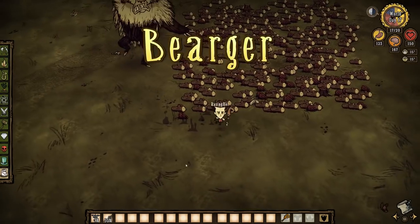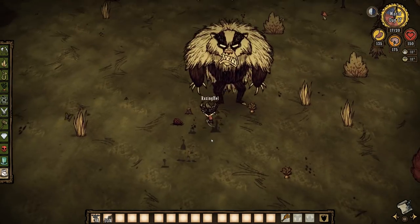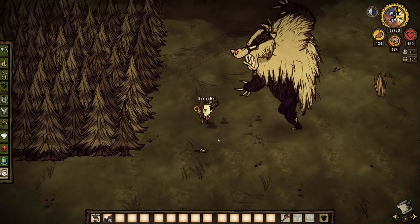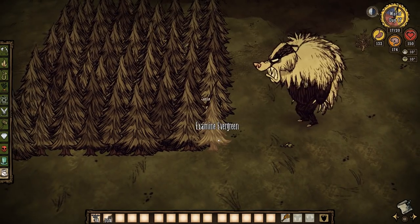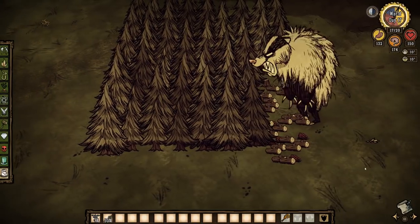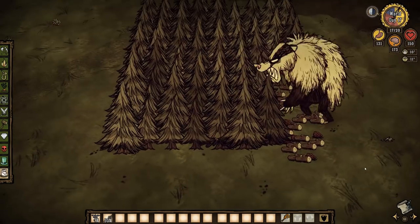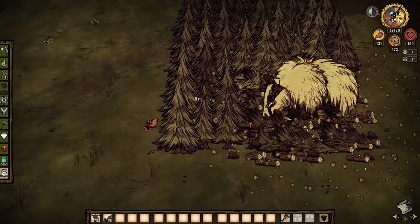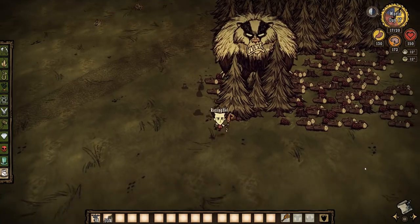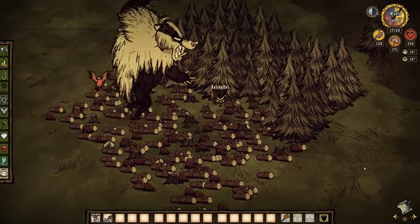Number five: Bearger. Bearger is a seasonal boss that can spawn as soon as summer ends. While he's dangerous to keep around, he can farm trees quite effectively using his ground pound attack, and the tree guards he's likely to spawn spare you the trouble of having to kill Bearger yourself. I've been surprised by the number of players unaware of just how good Bearger is at farming trees. If you've planted an area, make sure you go there when you first hear Bearger's warning growl. Once he spawns, the most effective way to get him to farm your trees is to bait out his attacks.